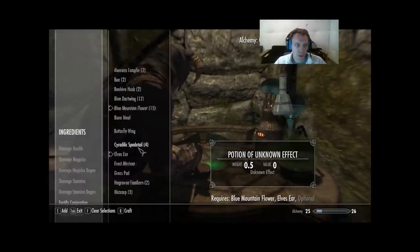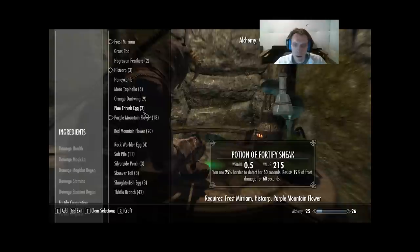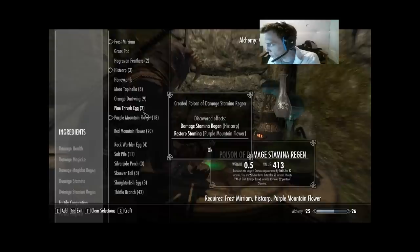We're gonna go Frost Mirriam, Histcarp, Purple Mountain Flower. That gets us Restore Stamina on Purple Mountain Flower, which should take it off the list entirely. And it gets us Damage Stamina Regen on Histcarp, which also takes it off the list entirely. We've got everything on Purple Mountain Flower and everything on Histcarp.